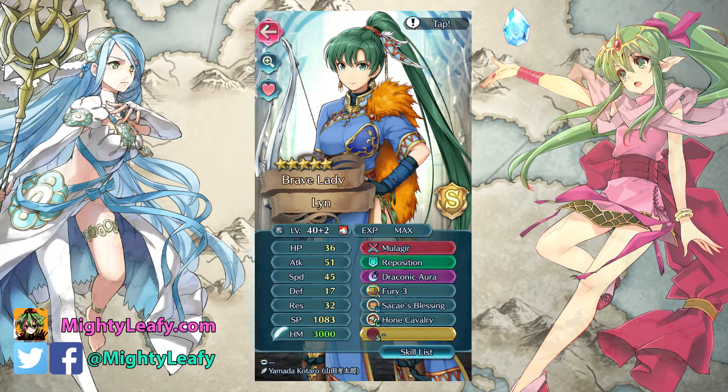The reason she is so good is obvious: she's an archer on a horse, and her Sacae's Blessing prevents units with Distant Counter from counter-attacking, which was insane in the previous meta. I don't know if the meta will change now that refined Dragon Breath is part of the metagame. But Sacae's Blessing is very, very good — it nullifies Distant Counter, so guys like Hector, Black Knight, and anyone with Distant Counter that you can't one-shot easily, she's a really good unit to cheese them with.